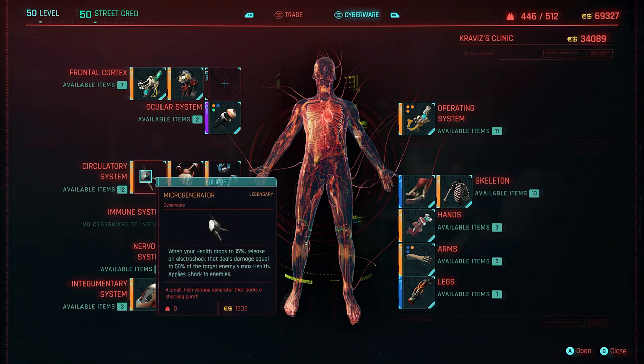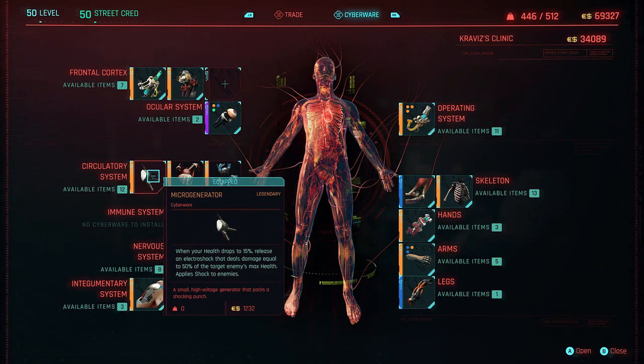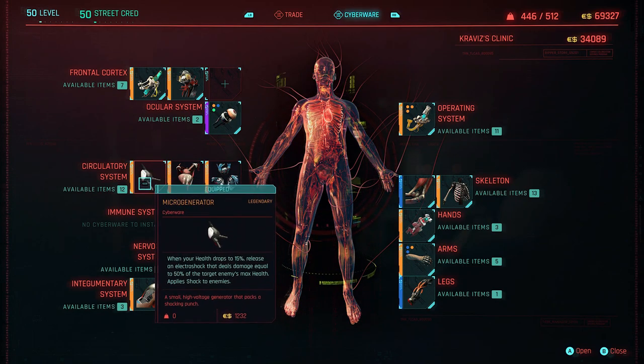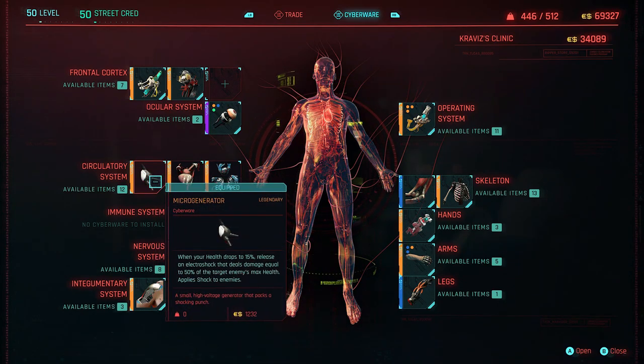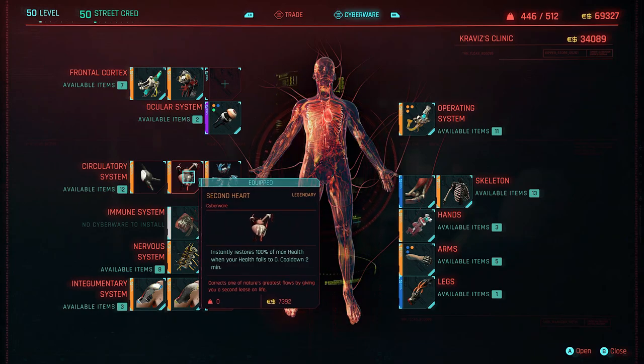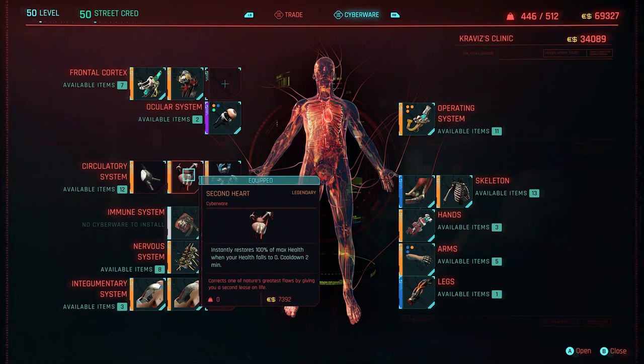Jumping down to our circulatory system — this one is down to your preference. I've found this one a bit of fun and I don't need to worry too much about health most times. You'll either pick the micro generator or pick Biomonitor — if you're worried about survivability, pick Biomonitor instead. The micro generator, when your health drops to 15%, releases an electro shock that deals damage equal to 50% of the target enemy's max health and applies shock. Usually if you're being bundled you do a little area effect, go into slow-mo, get around everyone, and have a fun time taking them out with headshots. Also, a little bit of survivability: Second Heart — instantly restores 100% of your max health when your health falls to zero, with a cooldown of 2 minutes. It's like a second life, so if you are caught out, you're able to get back up and live to fight another day.